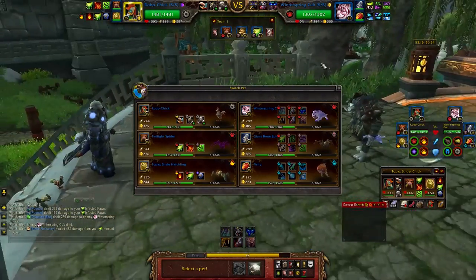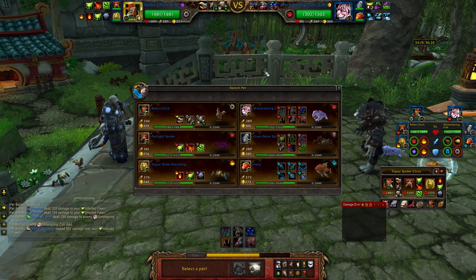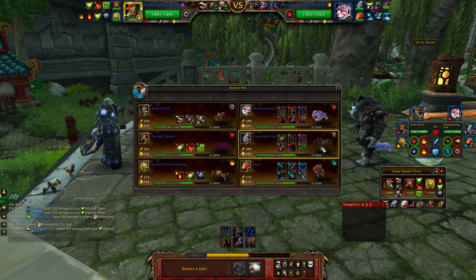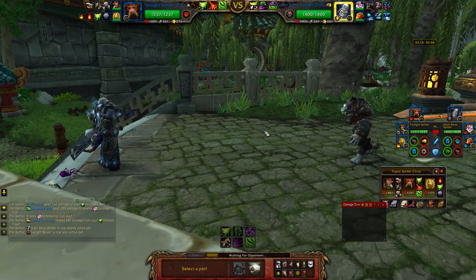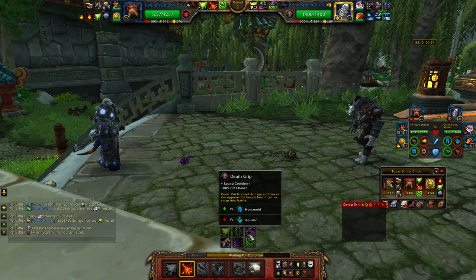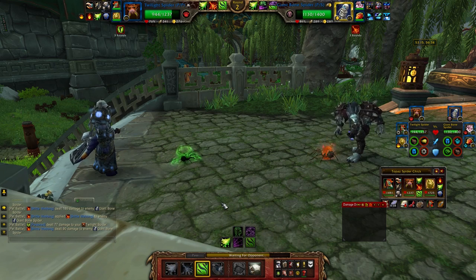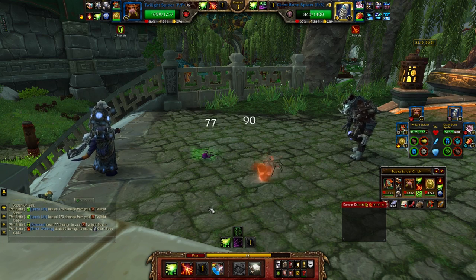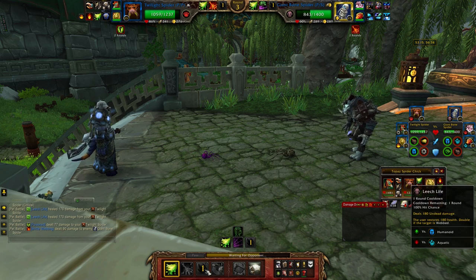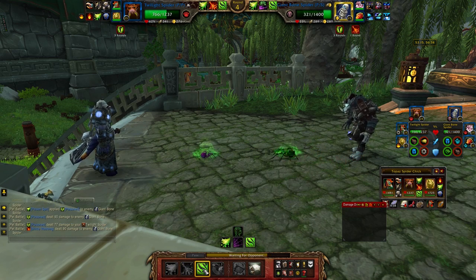Same guy we just ran against — I think I have a little bit better matchup this time. Last time he started his middle pet. I kinda want to play in my twilight spiderling and he may just go for a switch, just get that free damage in. He heals for that much, I heal for that much — I out-heal you. My webbing is significantly better than his.